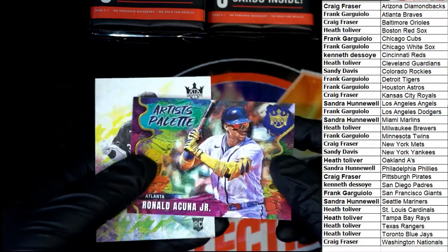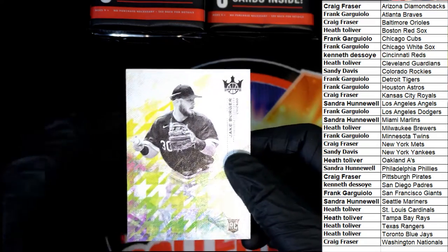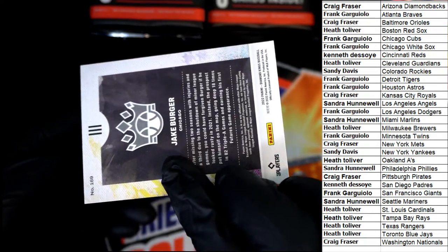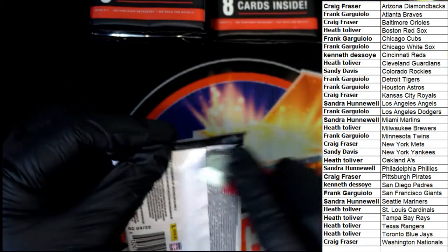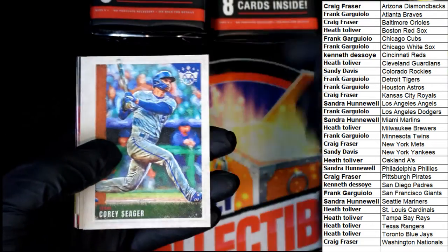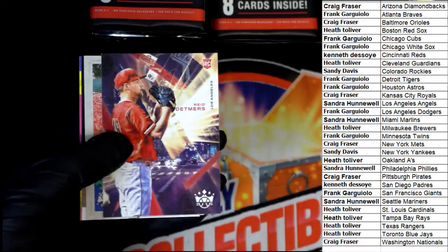Nice Acuna. Man, these look so nice, don't they? Jake Berger for the White Sox, level three. Nice. That's a good rookie there.